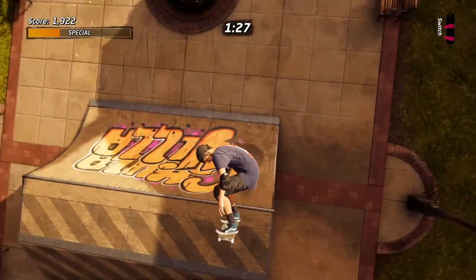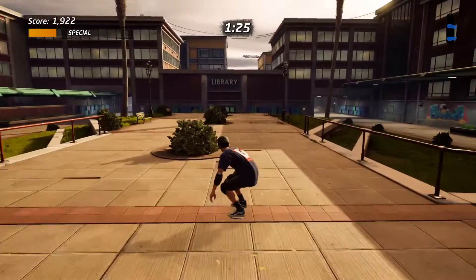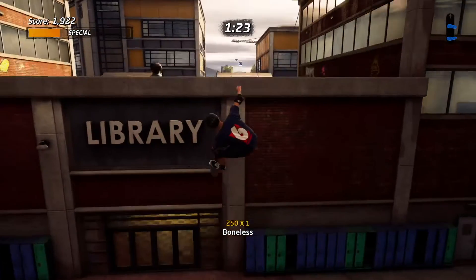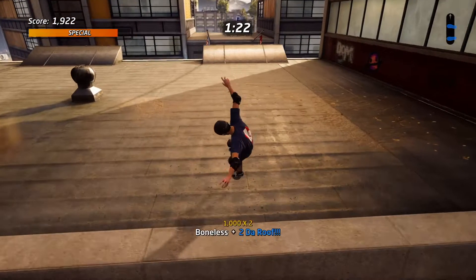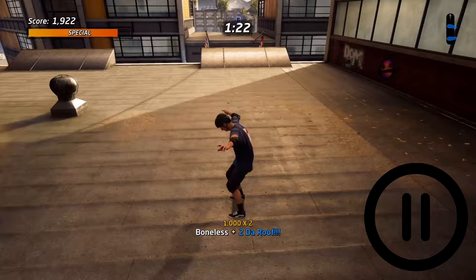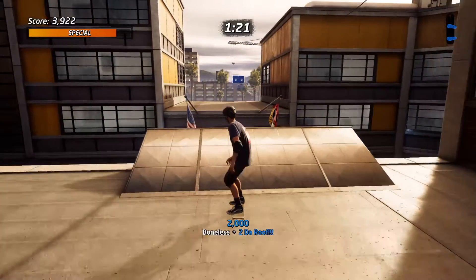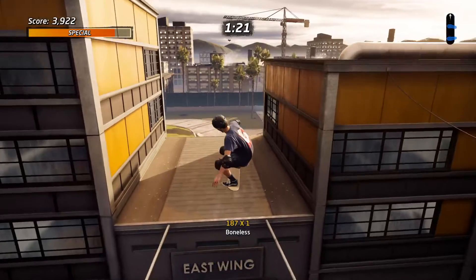You're going to want to come over here, hit this ramp, come down this way with a lot of speed, and do a boneless off this flower pot. If you don't know how to do a boneless, it's up, up, all — across all platforms, up, up, all. Do it off that flower pot and you're going to land on this roof. Once you're on this roof, you're going to want to come straight, hit this ramp, land on the next roof, and then from that roof you basically fall off and you're in the secret area.